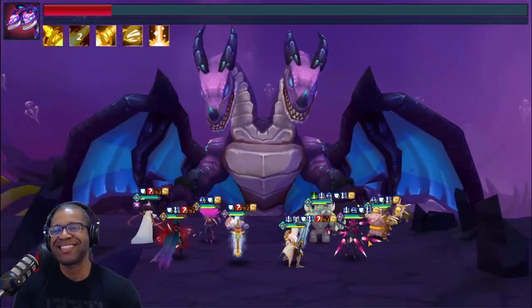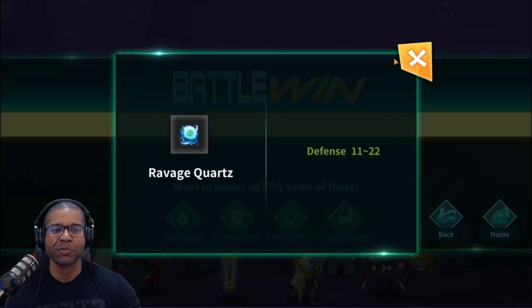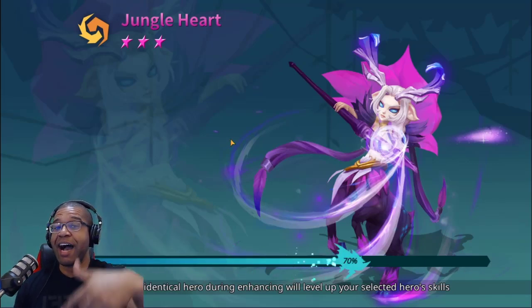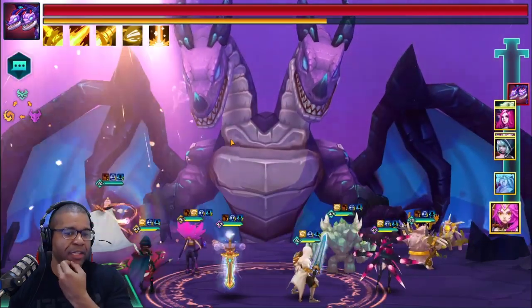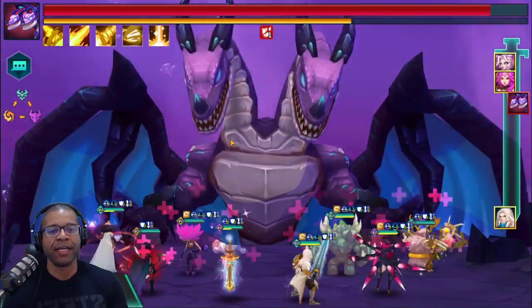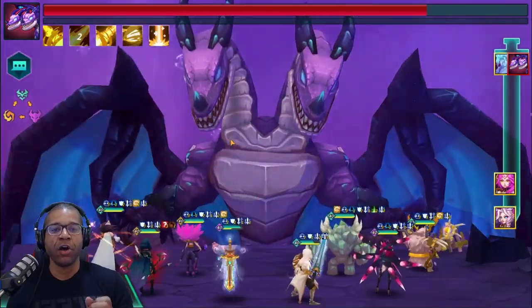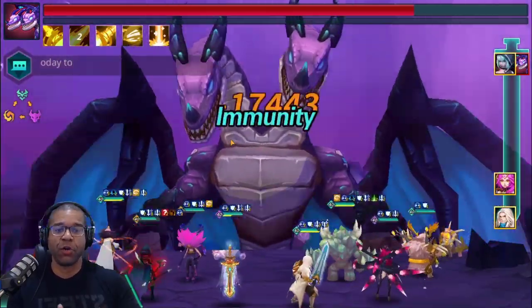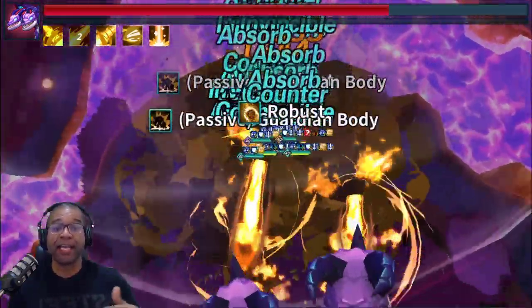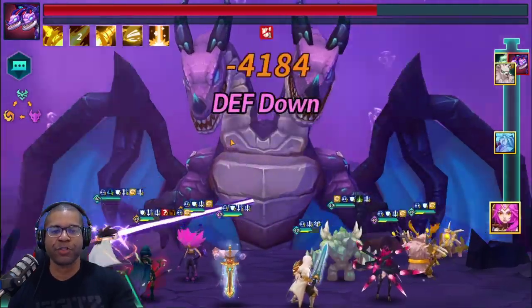This unit needs no introduction — it's the number one unit to build for your Evo layer team: the Holy Swordsman. People build two, three, even four copies of it. Skill 1 ignores defense, which is great when you don't have defense break active. But what you might not know is that Skill 1 also has a 50% chance to double attack — and that can chain over time. I've gotten upwards of eight hits from that one unit. Couple that with two, three, or four Holy Swordsmen and that's a massive amount of damage.